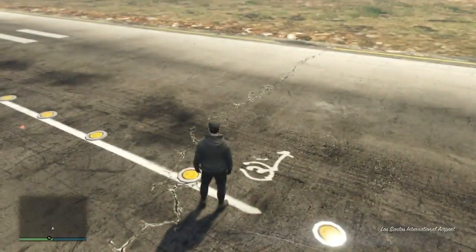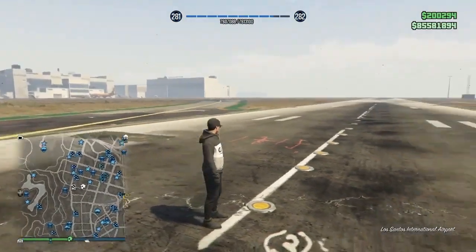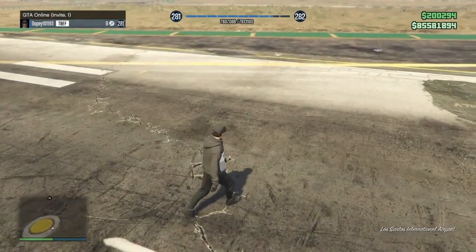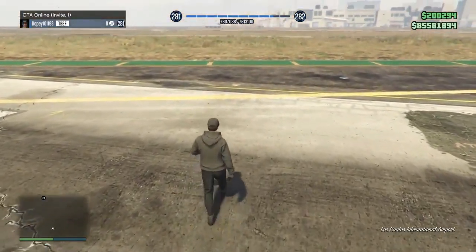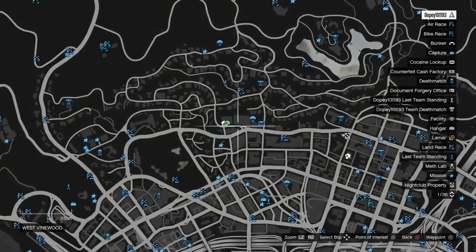Now here's how this works: the whole game thinks we're stuck in our Nightclub. So now we can go into wall breaches because the game physically doesn't think we're in the wall breaches — it thinks we're actually in the Nightclub. So right here we're going to show you guys a few locations on the map that were actually patched but now you can go into them.